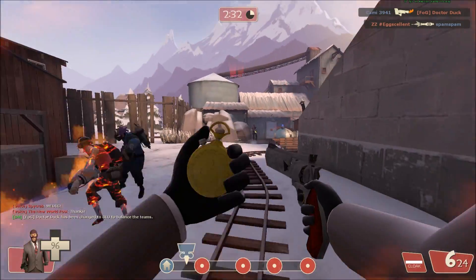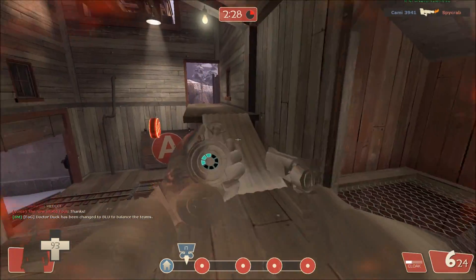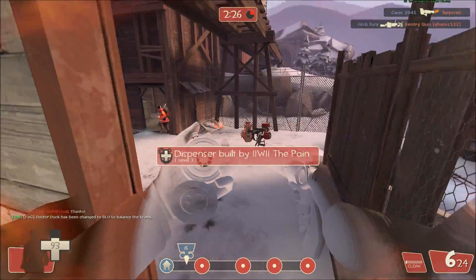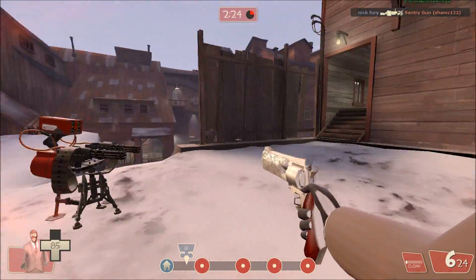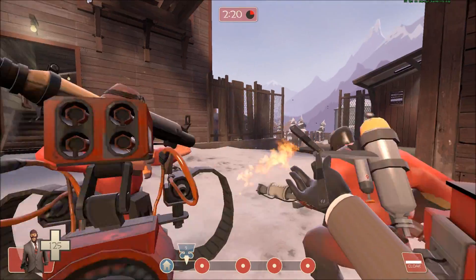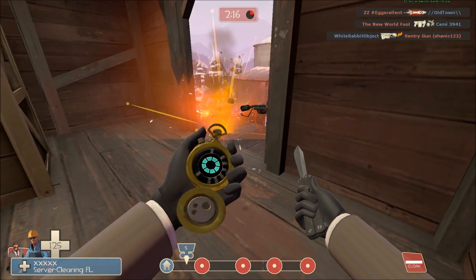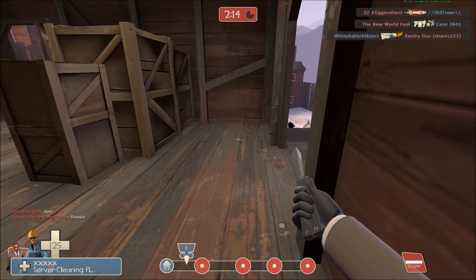Tried to get a side stab on that Pyro, didn't get it. There was no health pack down low so I have to go high into the protection of my Sentry Gun — does he follow me? Nope. Back to an Engineer disguise. But there's a Pyro — let's wait here, let's be real sneaky.